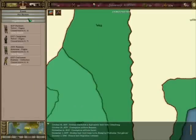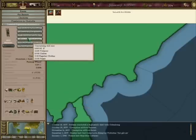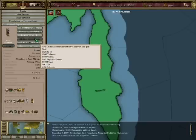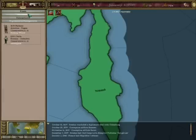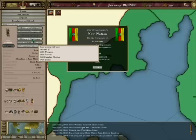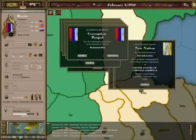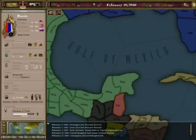This is part three of the tutorial walkthrough for Victoria Empire Under the Sun. What I'm doing at the moment is converting the local populations to craftsmen or clerks. Clerks have the benefit of boosting your research, but they cost certain resources such as furniture or precious metals. So if you don't have those and it's not allowing you to convert them, it's probably because you need to import those resources.